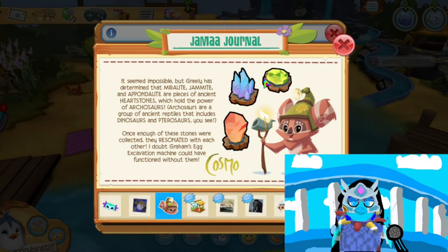The triceratops is blue, so I'm gonna say that Jammite is the triceratops one, and this is the brachiosaurus one. And I actually have mirror light.